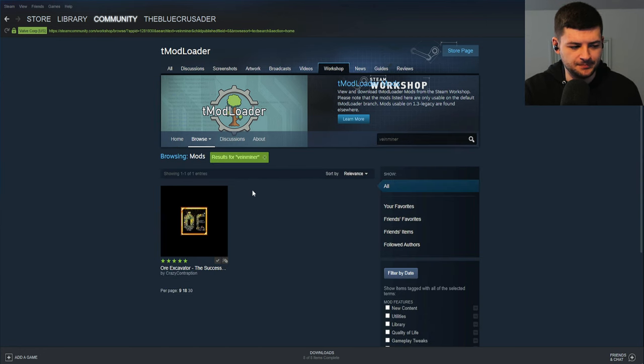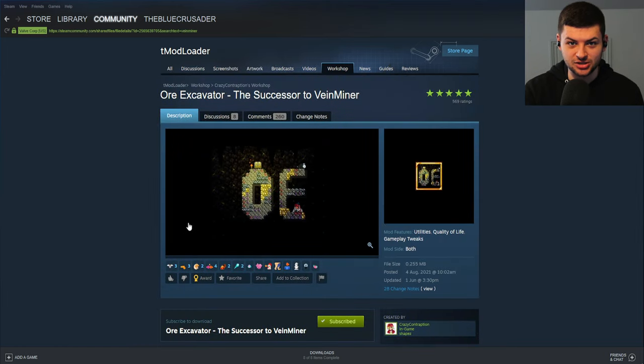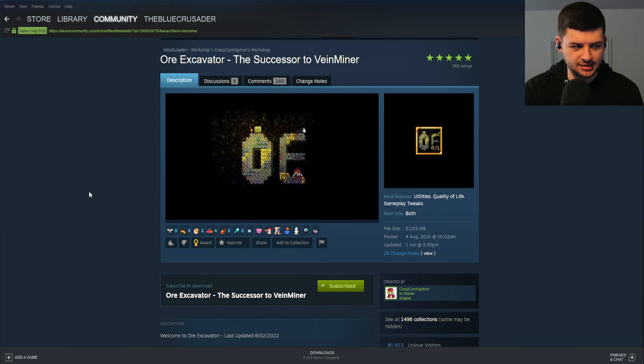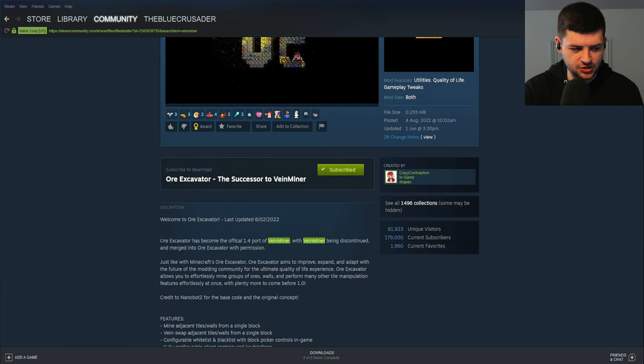We're going to search for Vein Miner, and we have this new version called Awe Excavator. This is the new version of Vein Miner that works on T-Mod Loader 1.4. The long-awaited 1.4 T-Mod Loader has actually been released — it's not an experimental beta anymore, it's a full release. All the mods are basically being updated to 1.4, it's like a gold rush. Awe Excavator is the official 1.4 port of Vein Miner, as the original was discontinued.